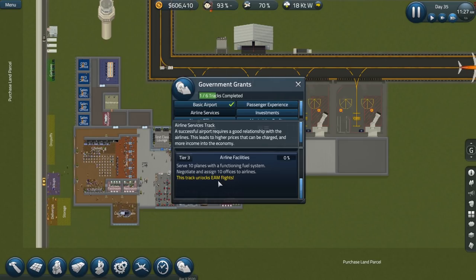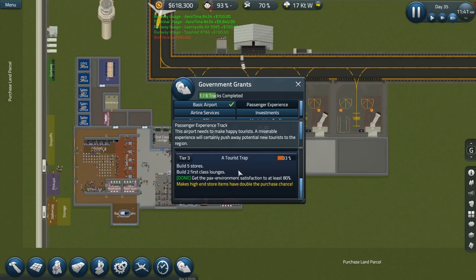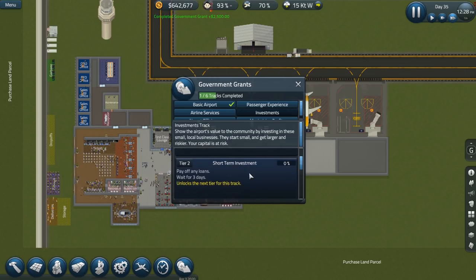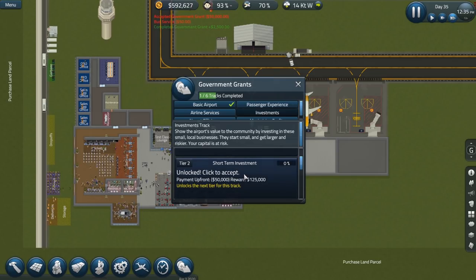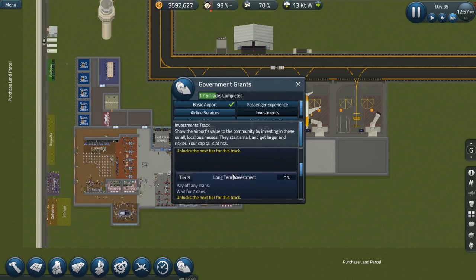Negotiate and assign 10 offices to airlines — 10? Right now we have 3 offices and you want me to have 10? That's what we need to be able to unlock early morning flights. Holy smokes — that's a lot of work. Tourist trap: build 5 stores, 2 first class lounges. Research finance: accept a new loan to finance construction, build an office and assign a CFO to it — done that already. Pay off any loans, wait 3 days — we should have done that. Unlocks next tier for this track.